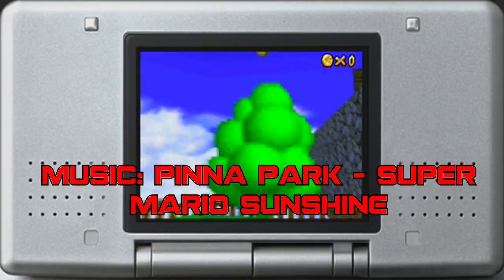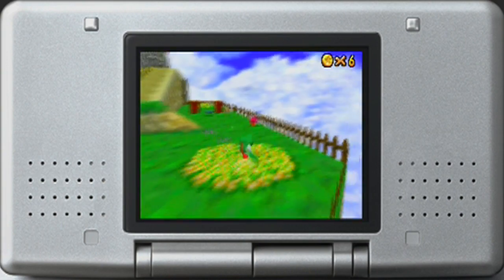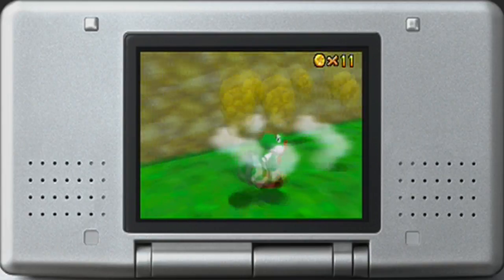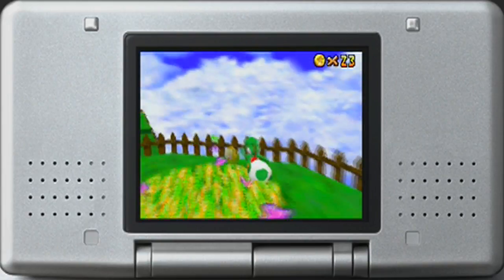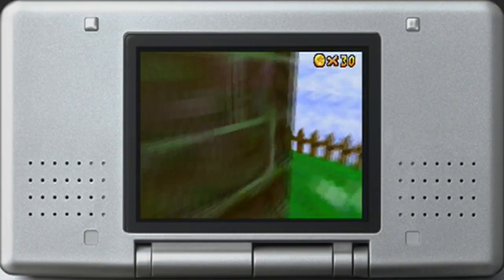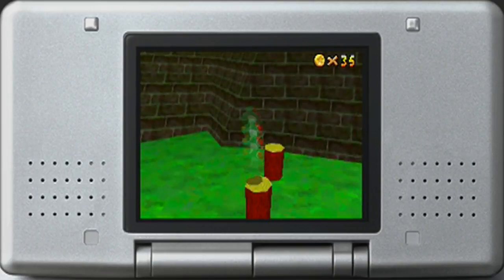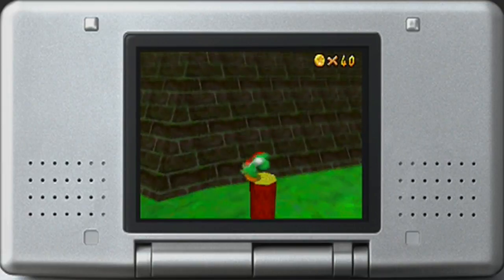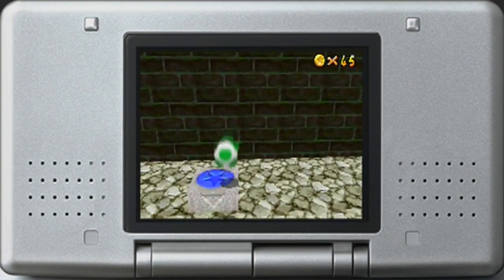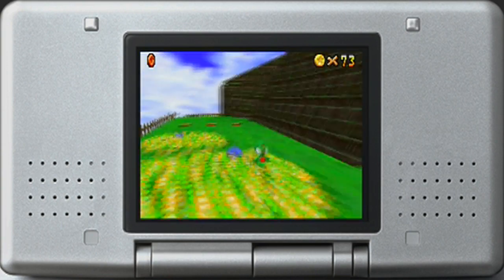This is the 100 coins of Whomp's Fortress, just like in Mario 64, the 64 version. This 100 coin star is really, really easy. In fact, I think this is even easier than in the 64 version, because there's this extra area here that's exclusive to the DS version, and you can get a ton of coins because there's a ton of Piranha Plants. There are three logs over here - that's 15 coins total - and then the Piranha Plants, if you kill them all, that's another 15 coins. Then there's this blue coin switch where you get four blue coins, which is another 20 coins.